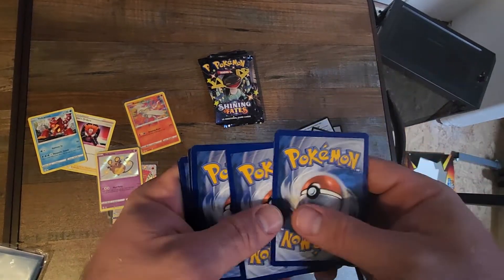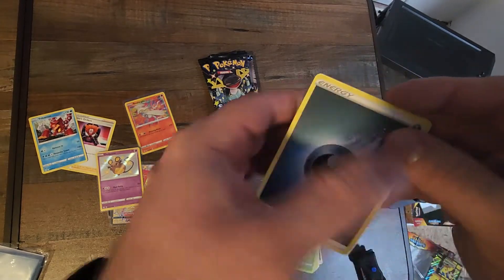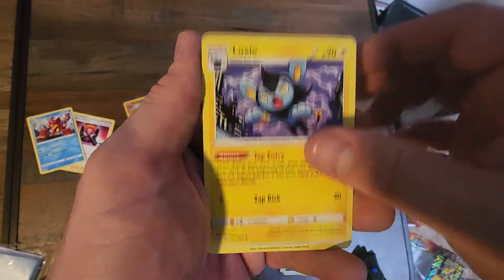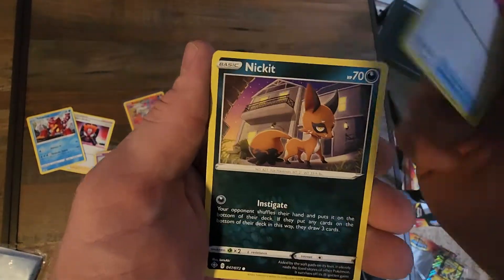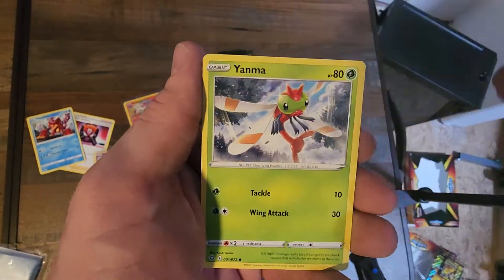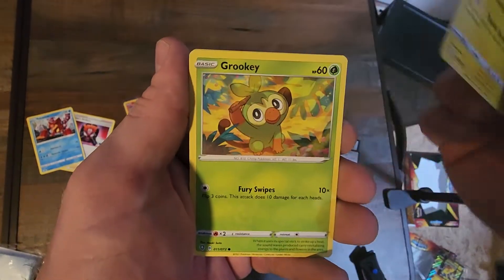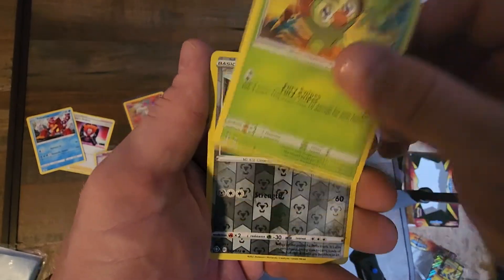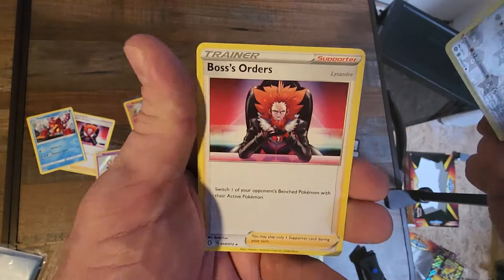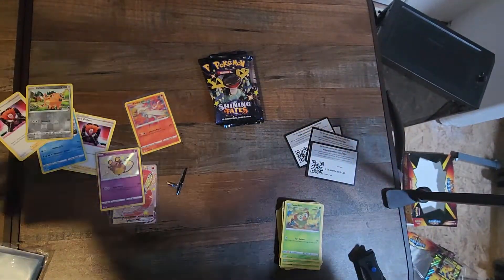One, two, three, four — we got an energy, Dartrix, Luxio, Team Yell Towel, we got a Nickit, Grookey, Yanma, Moripeko, Grookey again. We got a reverse holographic Cufant and a Boss's Order non-holographic. That's our first pack without a hit, but we've still got four more packs — let's get something good!